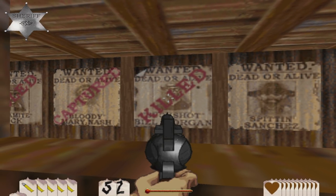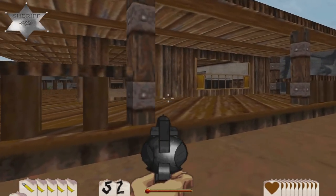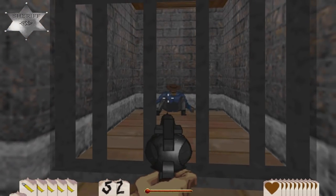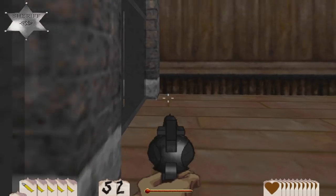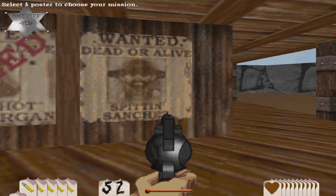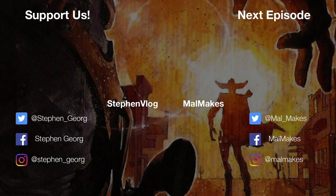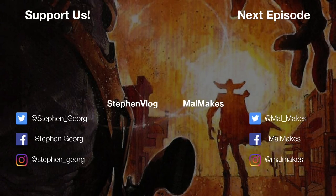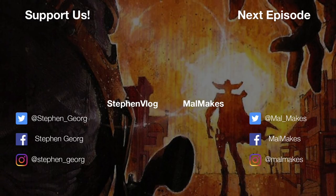Done and done, baby. Holy crap, we managed to take out Buckshot Bill Morgan. Still have only captured one. But to be fair it's so frickin' hard — on good difficulty you could probably do it, but on the other difficulties, little hard. We're still missing one, and that is what we're gonna be taking on next episode. Join me again as we continue and take on Wanted Dead or Alive Spittin' Sanchez! He's goin' down! Thank you!